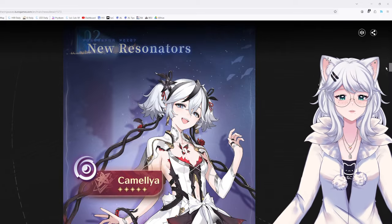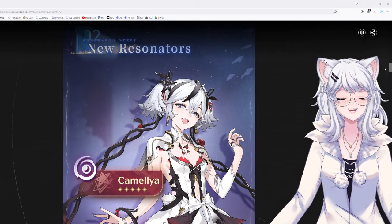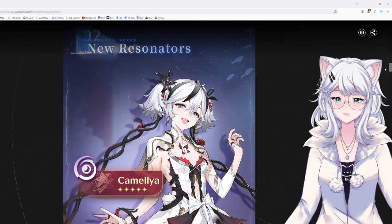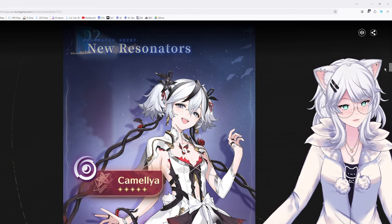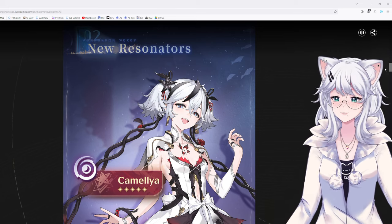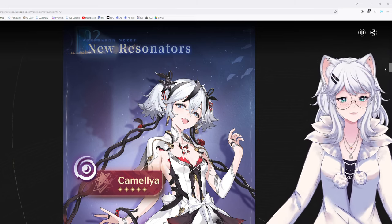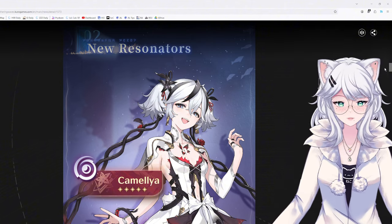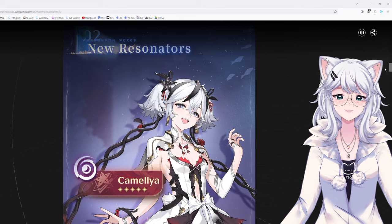New resonator Camellia from the Black Shore is a five-star Havoc character, which is great because in terms of Havoc characters, we don't have many. The only Havoc five-star character we have is the protagonist, so it's great that we're getting a premium Havoc five-star character. Very excited about that.